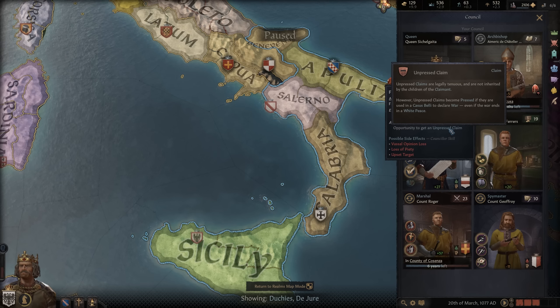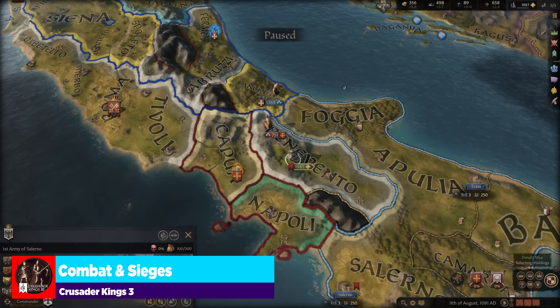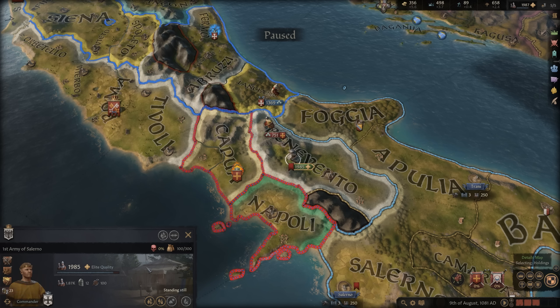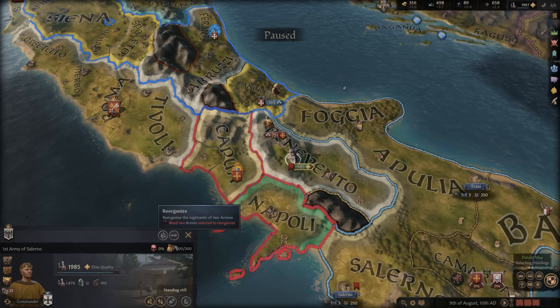Creating the duchy of Salerno, for example, gives me a claim to those locations. One other way is going to your council and using 'Fabricate Claim on a County.' This is available for any head of religion, but importantly the claim created is an unpressed claim — it's only valid for the character it's created for and won't pass down to his children unless you go to war and it becomes a pressed claim. That covers how to get claims and the three types of claims.